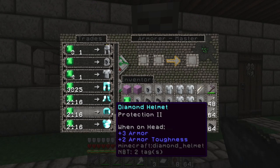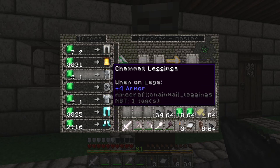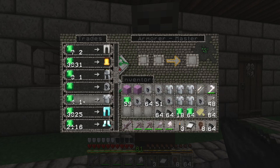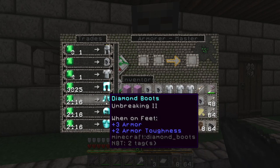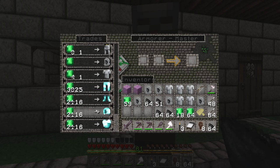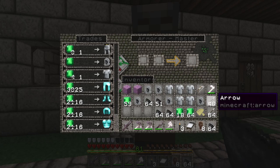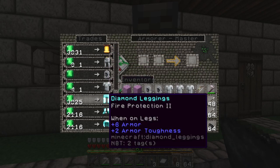A couple of good trades later and our first armorer is fully to master level. He provides the chainmail leggings, helmet, and chestplate for only one emerald each, and then a full set of enchanted diamond. I got fire protection two, unbreaking two, protection two, and unbreaking one. Not the best, but at only 16 emeralds per piece, that is not bad. Since emeralds can be gotten for literally potatoes, that is a nice easy way to get two very nice types of armor.